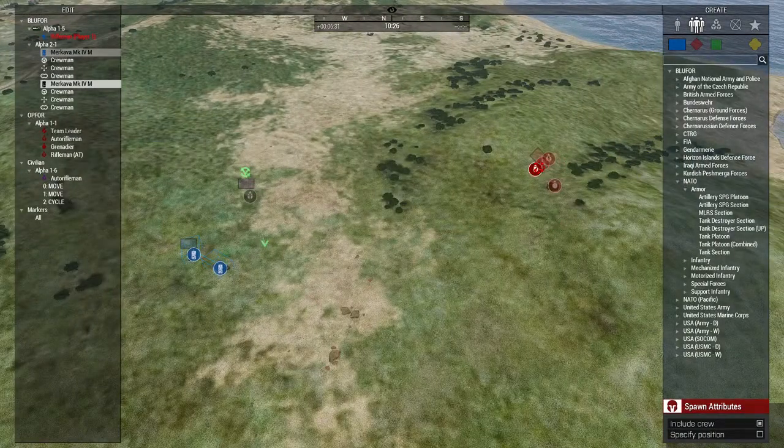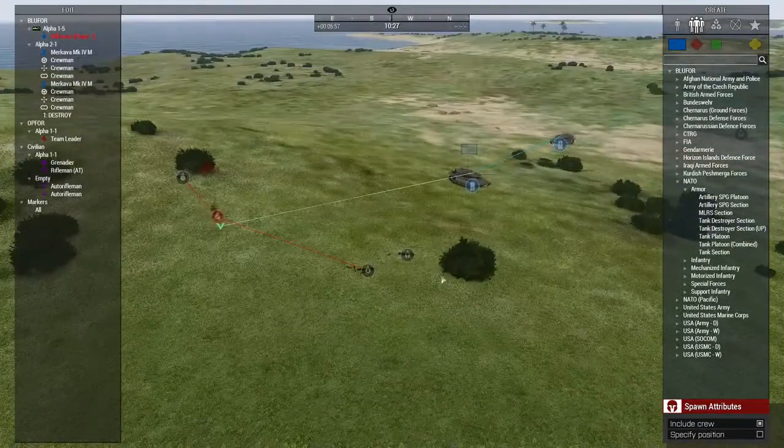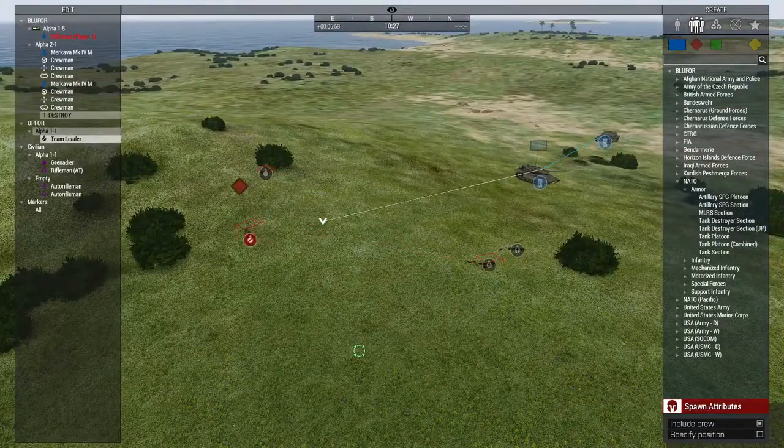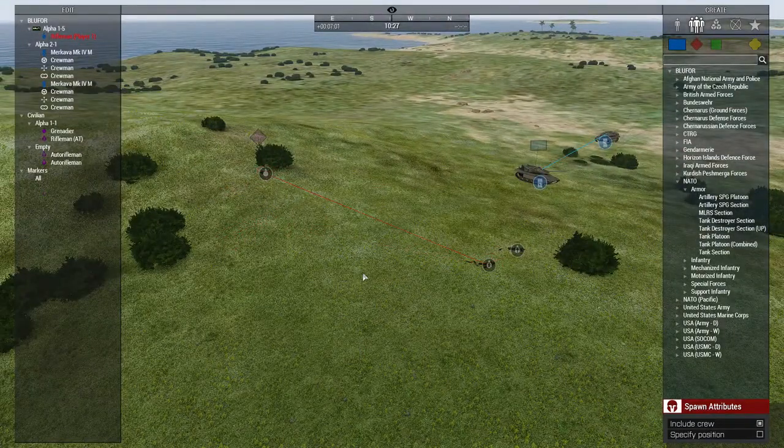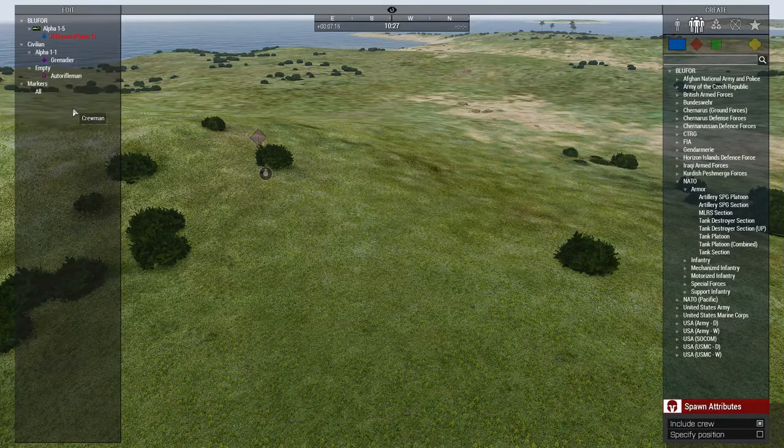Now CSAT's going to have some problems. And then we're just going to go ahead and highlight this guy and press the delete key - that deletes units. If you want to delete stuff as a group, you can click on the top one, press down shift, and then click the bottom one and that selects everything. Delete that.